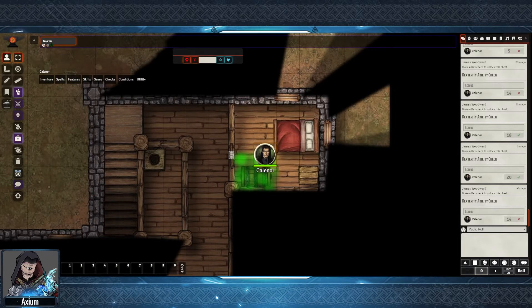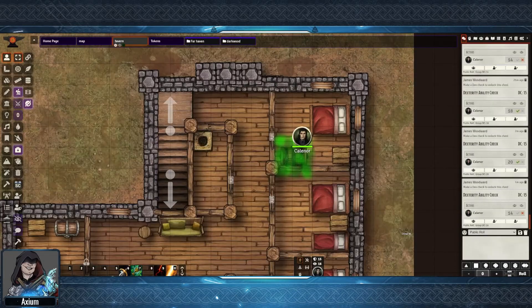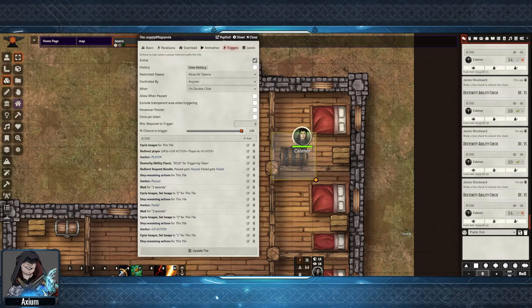This could also be automated within the tile if needed. So back here as the GM, I'm going to double click on the tile, and I have just reset the tile back to a closed chest. So we're doing some logic here on the tile. Let's have a look at the actions. It looks like a long list at first, but the main thing that allows the logic to work is the use of anchors. Anchors are points in the action list that allow us to jump around or redirect within the action list.